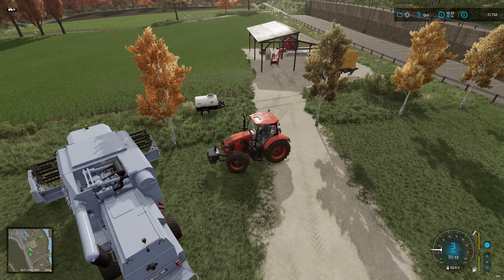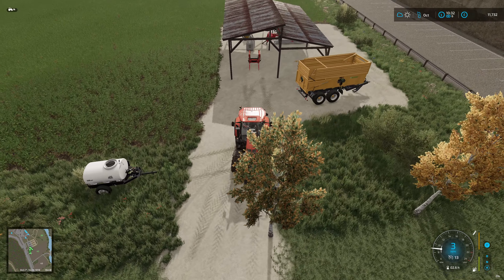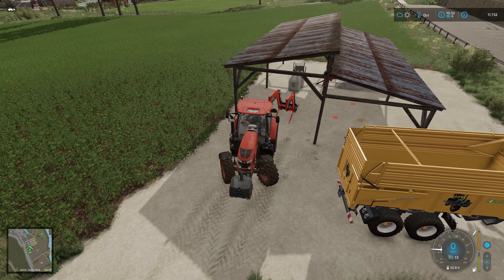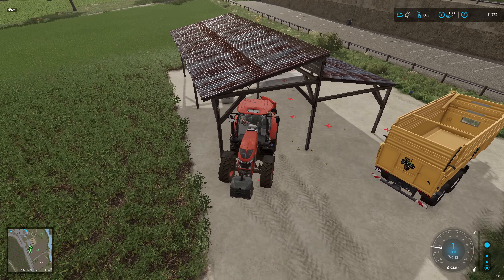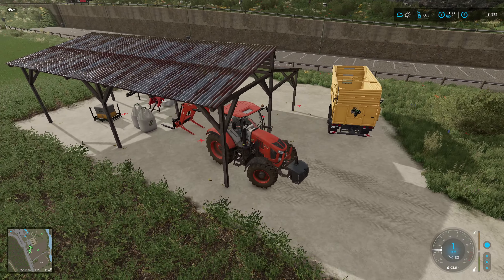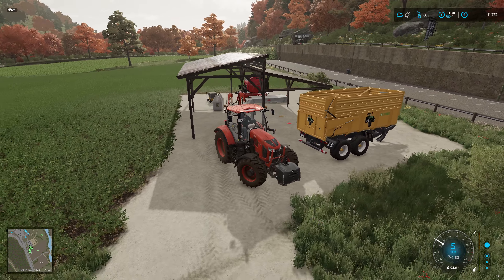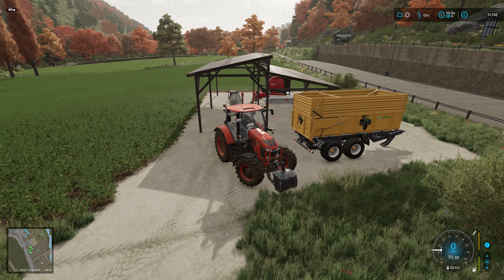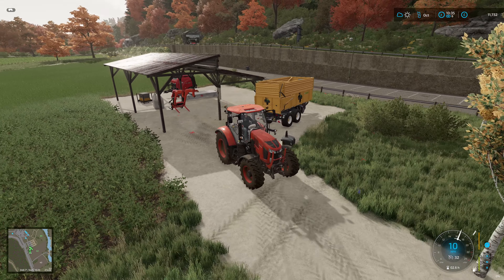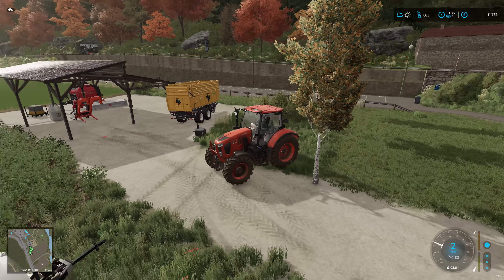I've got a bit of a problem here. Let's see if we can push this out the way. Let's put the front weight over here, pick up the front loader and fit it, then move the seed out of the way and we can get the mower.